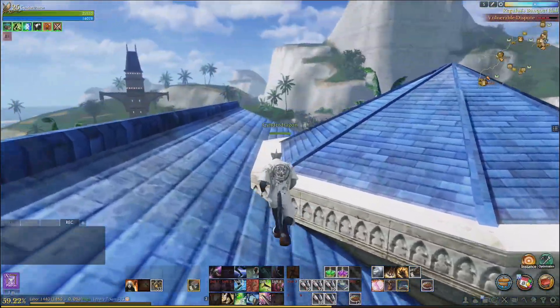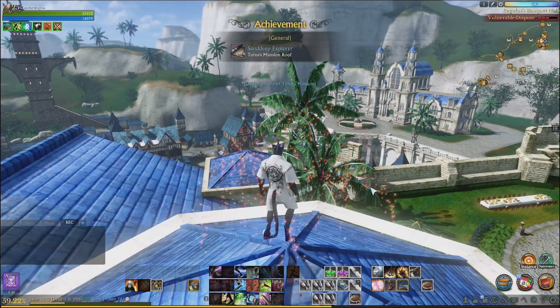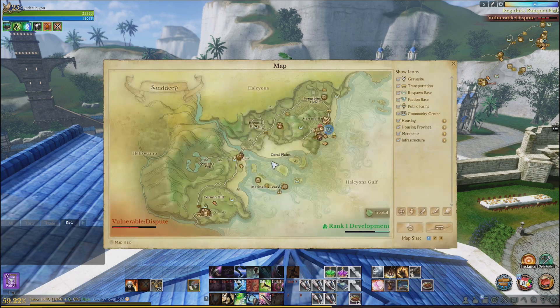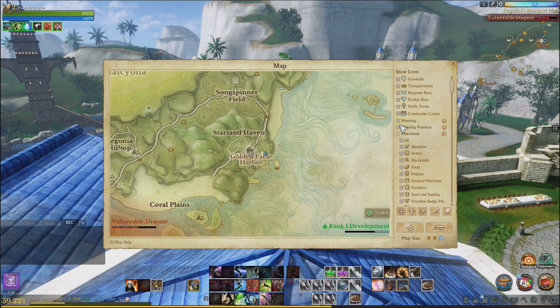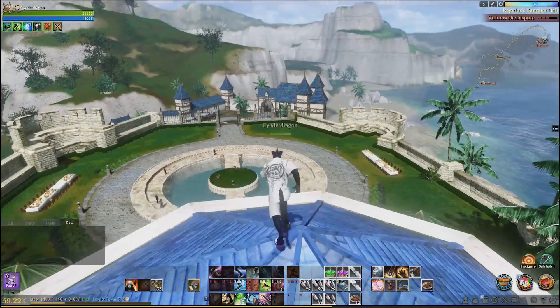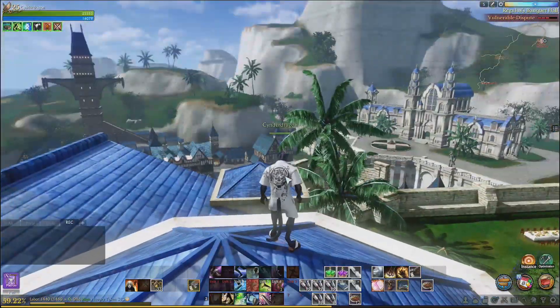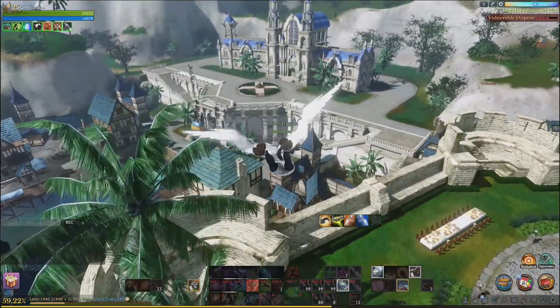I climbed on the building — do I get something for that? Oh my gosh! Okay, there is Torus's Mansion Roof — I think we're going to have a lot of stuff in here. So over here in the Golden Fable Harbor, you just basically walk into town, come to this mansion, and get on top of it. Now we're getting to stuff that's normal — now this feels familiar.